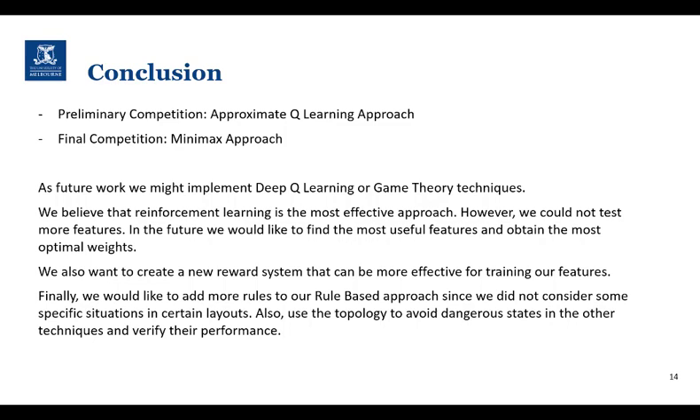For future work, we could try to implement deep Q-learning and combine game theory with reinforcement learning. Furthermore, we could design features that are more specific to each approach or implement feature engineering in order to obtain a set of the most effective features. Additionally, sensitivity to game grid topology should be implemented for all of our methods. Finally, Bayesian inference would also be used to make a better estimation of the enemy's position.